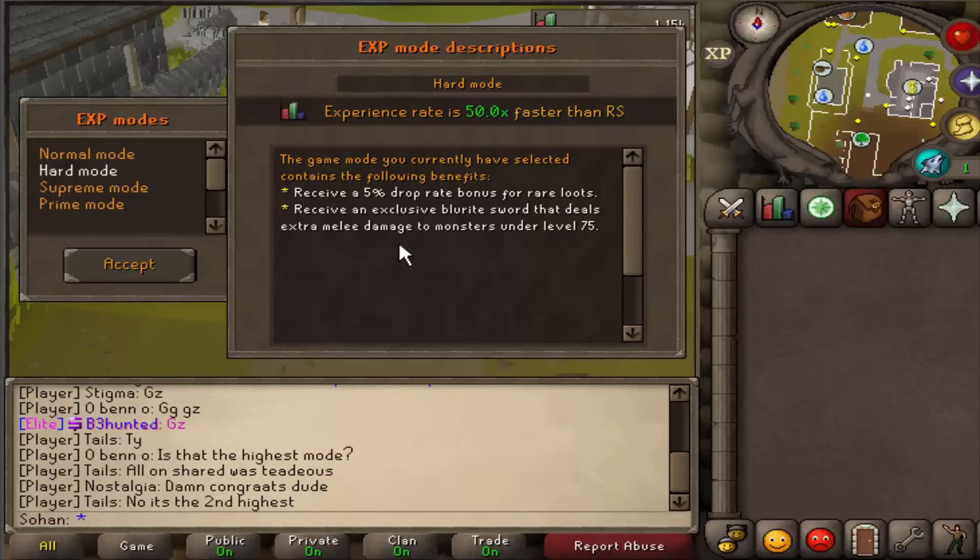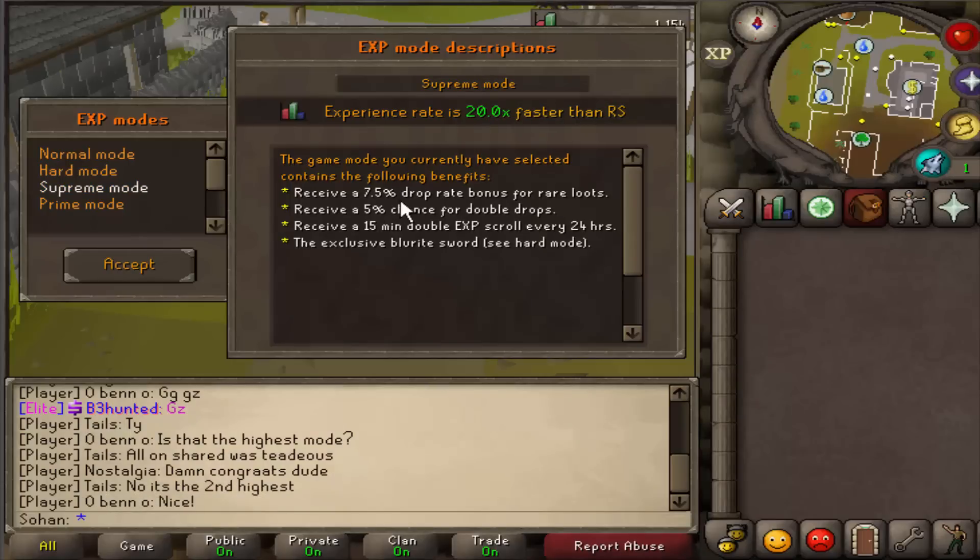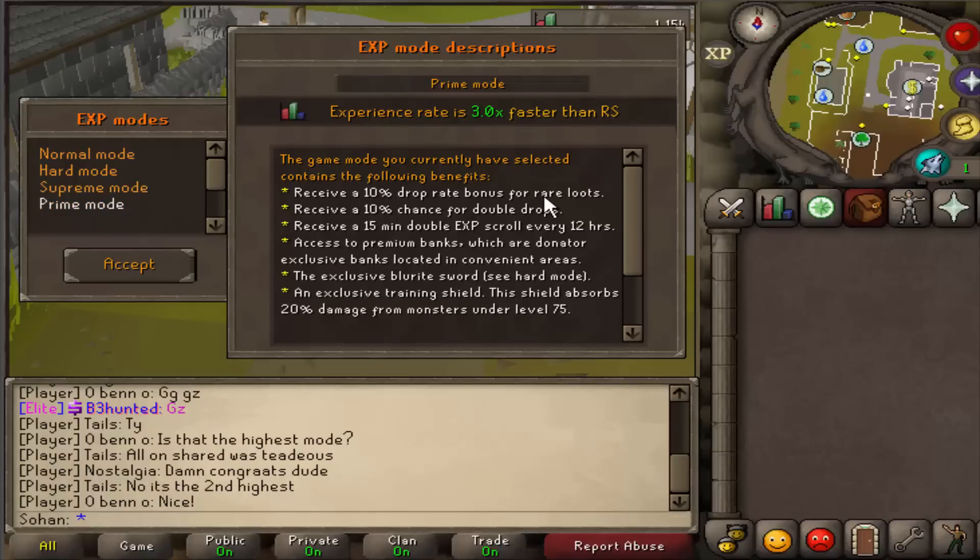Hard mode gives you a blue light source that deals extremely high damage to monsters under level 75, plus a 5% drop rate bonus. Pre mode has a 7.5% drop rate bonus, a 5% chance for double drops, and a 15 minute double XP scroll every 24 hours. Finally, prime mode has loads of benefits but is only three times faster than actual RuneScape. You get a 10% drop rate bonus, 10% chance for double drops, a 15 minute double XP scroll every 12 hours, premium banks in convenient skilling areas, the blue light sword, and a training shield that absorbs 20% damage from monsters under level 75. I'm going to pick normal mode.